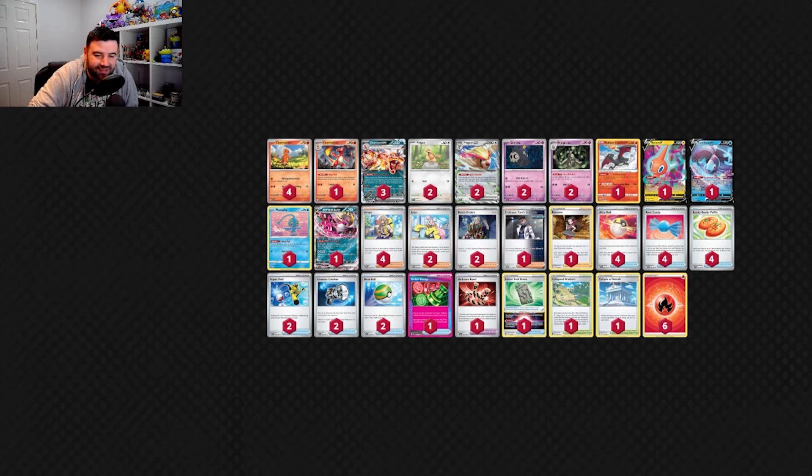We also have Fezandipiti, which is going to be in pretty much every deck — it's just such a powerful ability. If they knock someone out, draw three. Later in the game it lets you draw out of those tight hands. You don't have a Research or anything just to draw cards, so Fezandipiti is perfect for that. Combined with Unfair Stamp or even an Iono — if you can get into a Roxanne — you can see so many cards late game, which is something Charizard couldn't do previously.